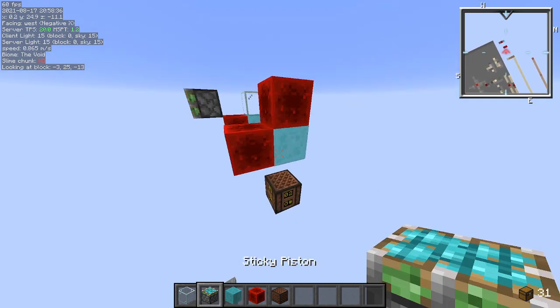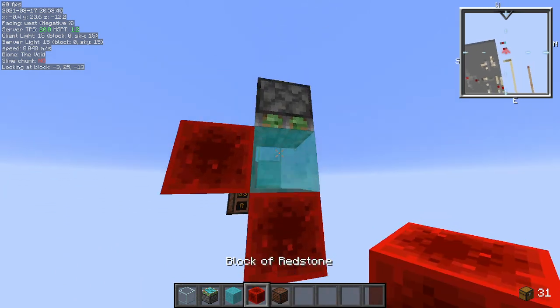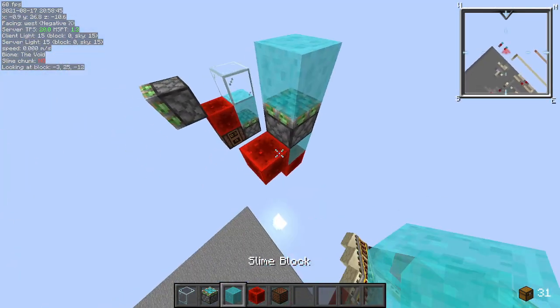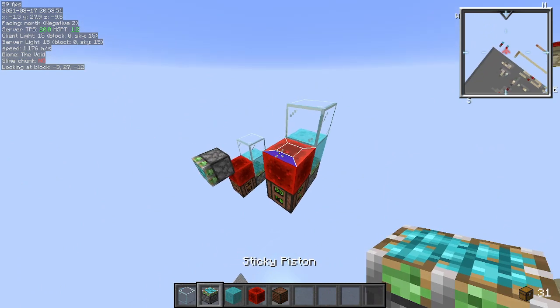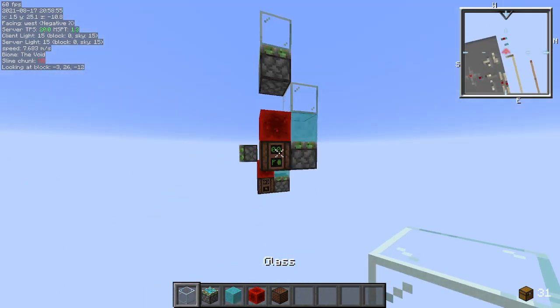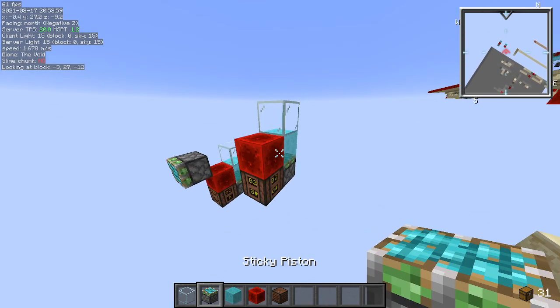You can't do it going down because pistons don't retract going down, so nothing's going to work going down. But going up, it does work. I don't have a redstone block on top even. And this is just the simplest one I came up with — you can see it zero ticks going to the side as well.